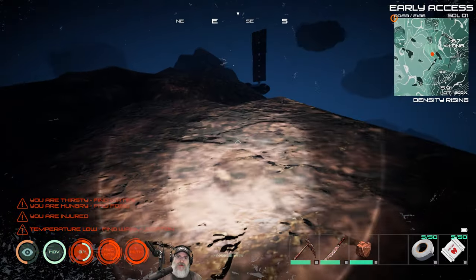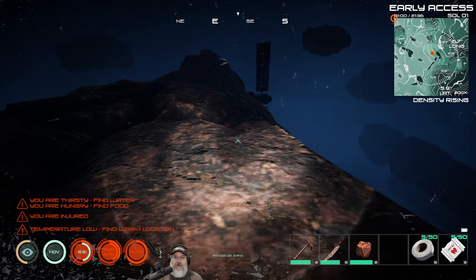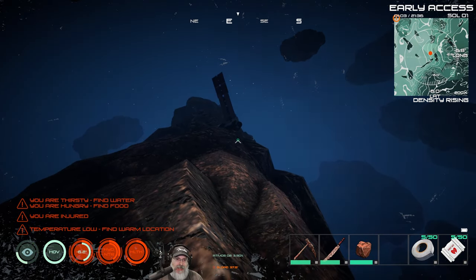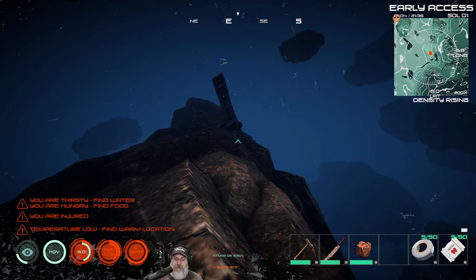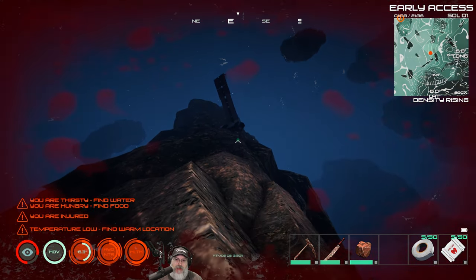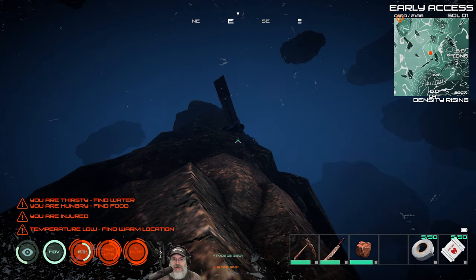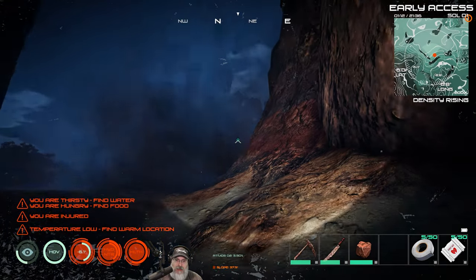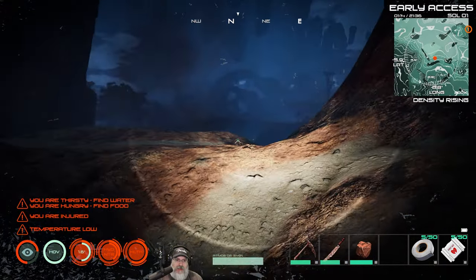You're going to come across wrecked satellites randomly placed in the world. If you log out and log back in, they'll be somewhere else, but you can salvage them and get parts like wires, circuit boards, and broken stuff. That one got glitched up into the pillar, so we're not going to be able to get to it.